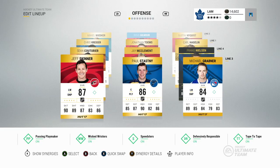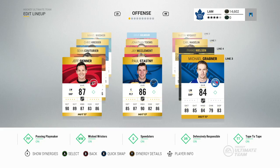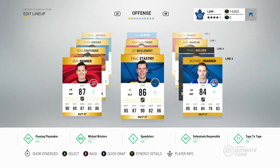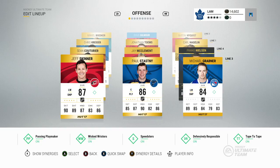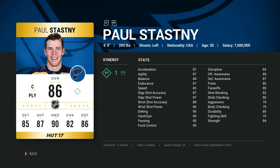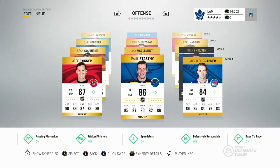On the third line we've got Michael Gravner, Paul Stastny, and Jeff Skinner. Gravner is honestly one of the best players on this team — he is super speedy on the ice. Jeff Skinner is a little more expensive card I recently bought; he's not bad but not amazing either, so I'm investing in some cheaper players since my top two lines are already expensive. Paul Stastny has 89 face-offs and is just a solid overall player — an amazing penalty killer on this team, and that's the main reason I use him.